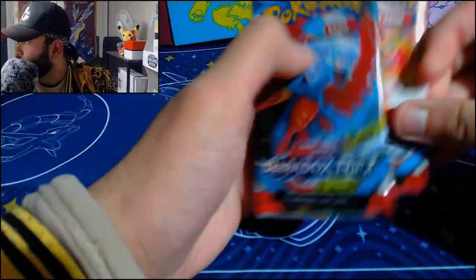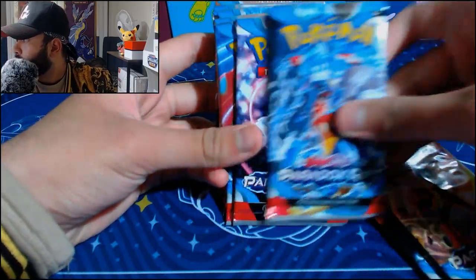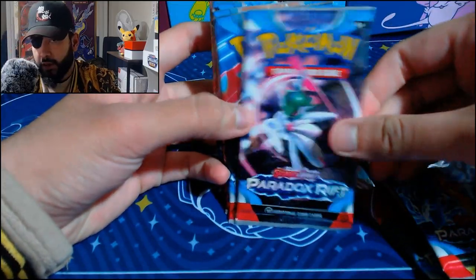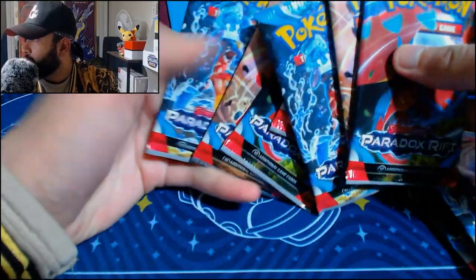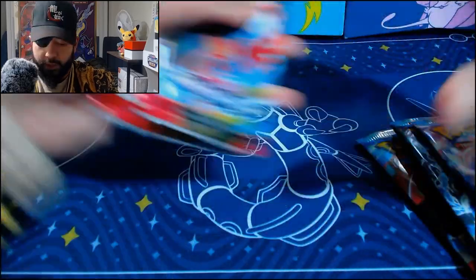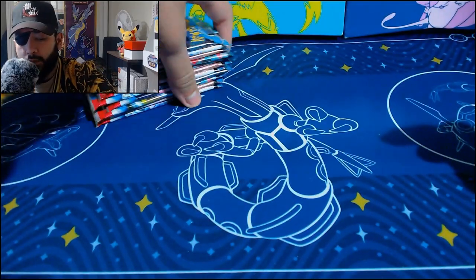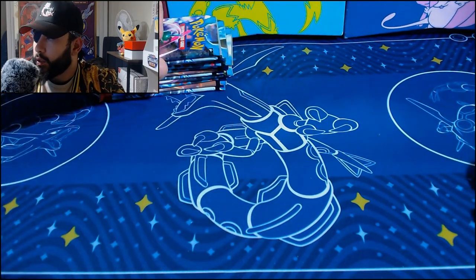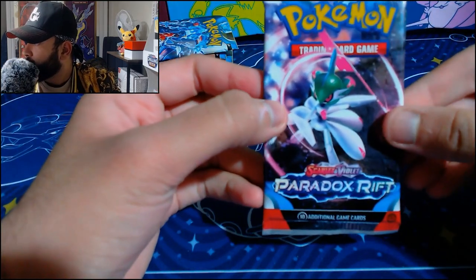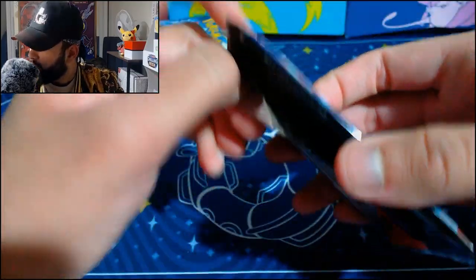Let me clear this up and then we'll get straight into the packs. We have our packs: we've got the Roaring Moon, the Armor Rouge, the Garchomp, and the Iron Valiant. In the last ETB I got a bunch of the same art cover, but they all look evenly spread out this time around. If you haven't seen what I got in the last ETB, there were some really nice pulls — you should definitely go check that out. Let's just get straight into Paradox Rift, pack number one of the ETB. Give me something juicy.